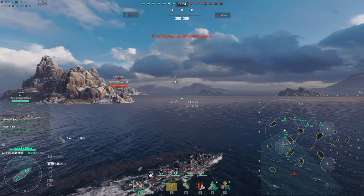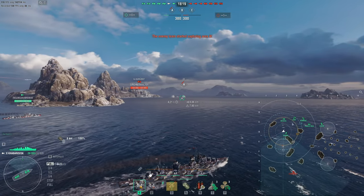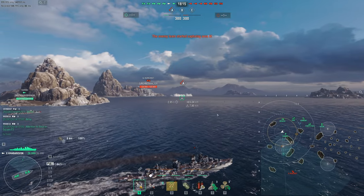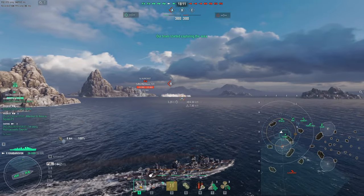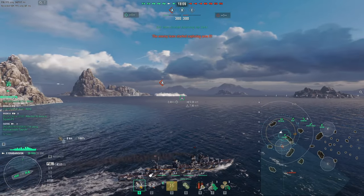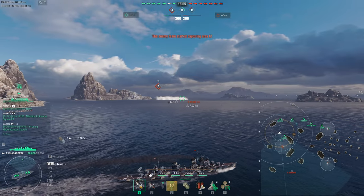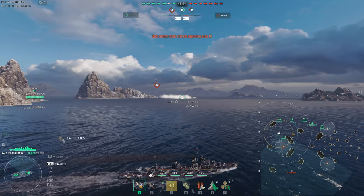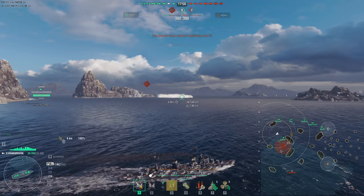Having two destroyers push into a cap to bully that destroyer, and then of course you have the other opposing flank just hold and defend while you have a cruiser and a battleship support. The two destroyers literally bully any destroyer that comes into the cap, and you also have the Vermont or bigger battleship anchor in the center that can focus fire on any cruiser or enemy that decides to push the alpha or bravo cap.